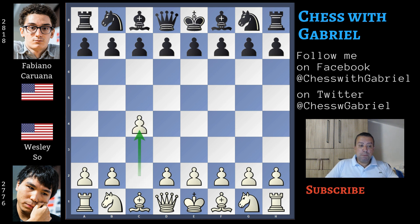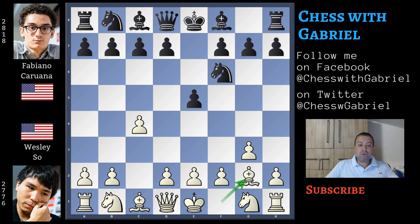Wesley So opens with C4, the English opening, and we know that Wesley is an expert of the English. e5 is the most aggressive answer to the English. g3, knight to f6, and bishop to g2. c6, starting to create a pawn wall against the fianchettoed bishop, also with the idea of supporting d5 in the future. And here comes knight to f3, attacking the e5 pawn.